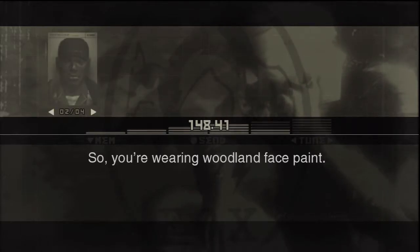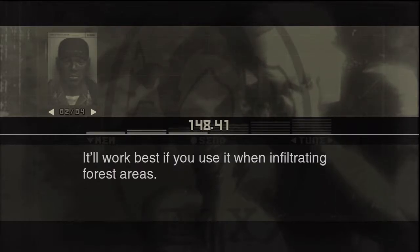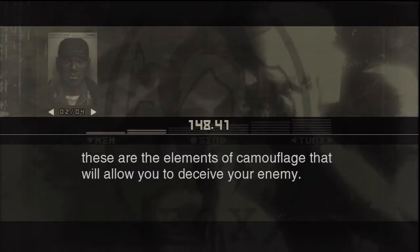You're wearing woodland face paint. The woodland paint is most effective in forest environments — it'll work best if you use it when infiltrating forest areas. Pattern clothing, face paint, tactical movements — these are the elements of camouflage that will allow you to deceive your enemy.